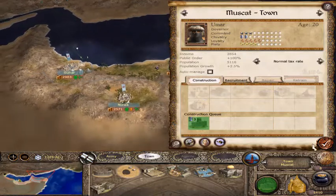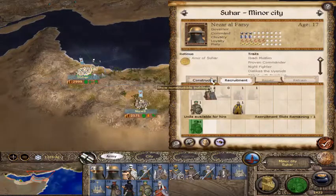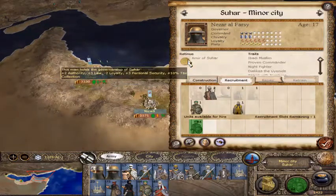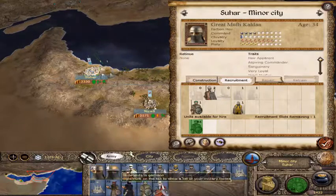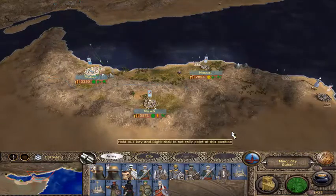Alright, let's build up this city. If people are happier, that means I can tax them more, and I'm all about that taxation. Let's retrain those guys. What about high tax rate? Oh, I can do it — perfect. I want to show you guys the retinues up here — titles and guys that kind of hang out. One interesting thing about this game: this man holds the governorship of Suhar, he's got plus two authority, plus three law, minus two loyalty. So the more governorships these characters take on, the less loyal they are. You have to be really careful to spread out your family members to make sure they're not going to go rebel and try to take a settlement themselves. I think it's a pretty cool system. I'm going to leave Nezar here because Nezar is the governor — he's a pretty good governor.